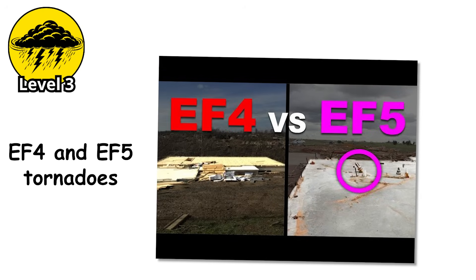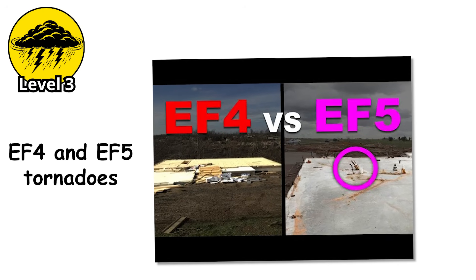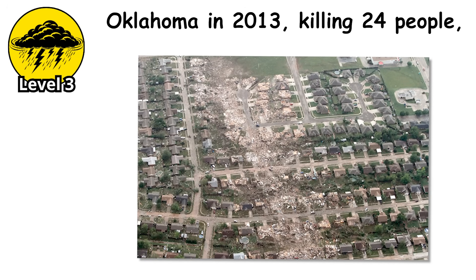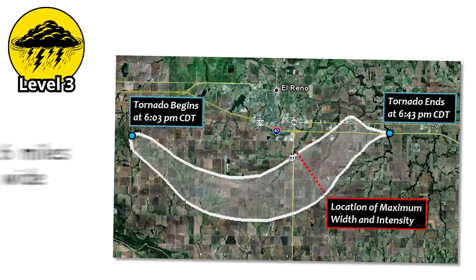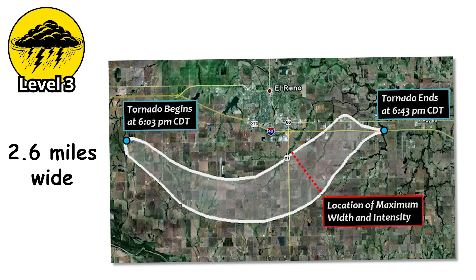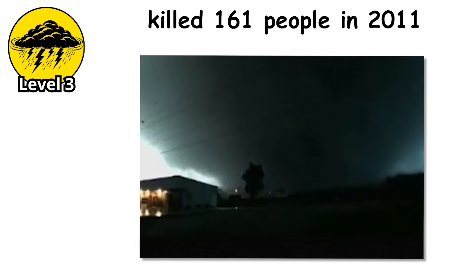The EF4 and EF5 tornadoes that cause catastrophic damage are almost exclusively produced by supercells. The violent tornado that destroyed Moore, Oklahoma in 2013, killing 24 people — supercell. The El Reno tornado that reached 2.6 miles wide and killed several storm chasers — supercell. The Joplin tornado that killed 161 people in 2011 — supercell.